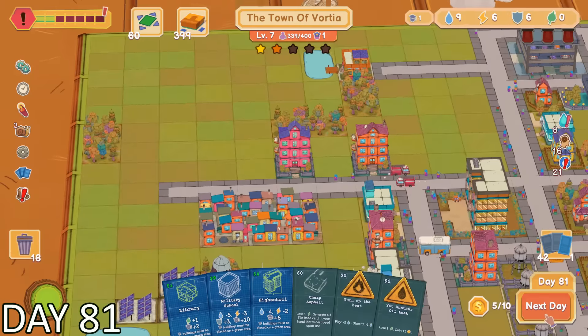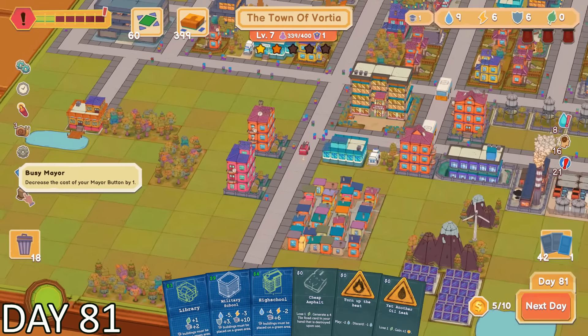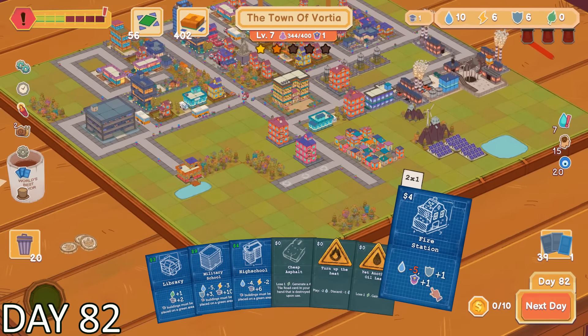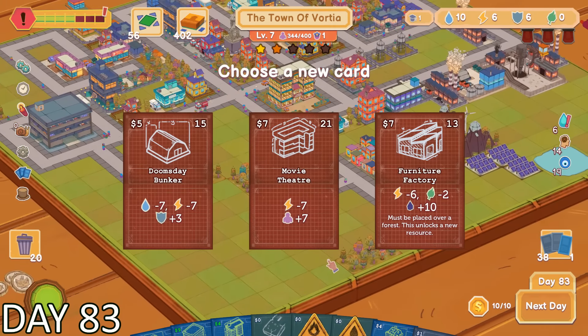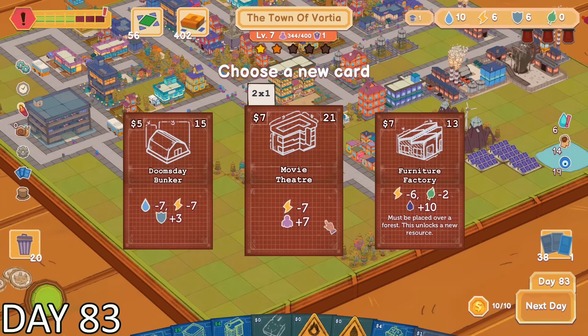Right after I brought my environmental resource down to zero, I planned on building a library which should bring it back up to one. Unfortunately, I didn't get to do this right away — I didn't have enough coins to just place it down. So I moved on to the next day, which brought me into my next quest.